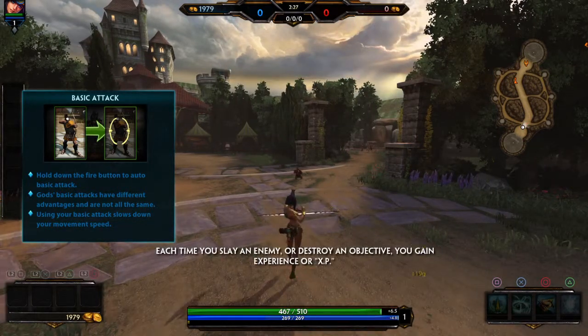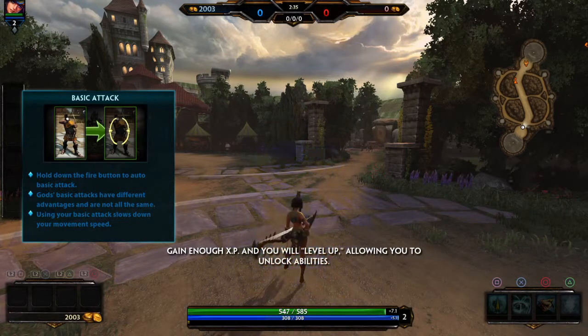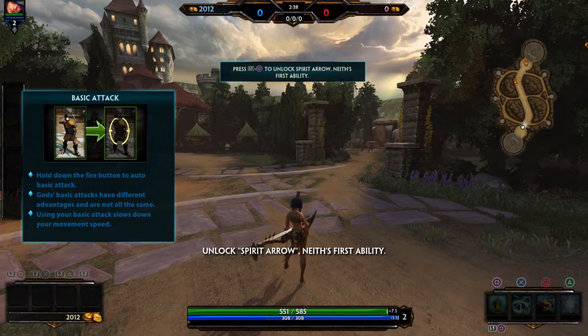Each time you slay an enemy or destroy an objective, you gain experience or XP. Gain enough XP and you will level up, allowing you to unlock abilities. Unlock Spirit Arrow as your first ability.